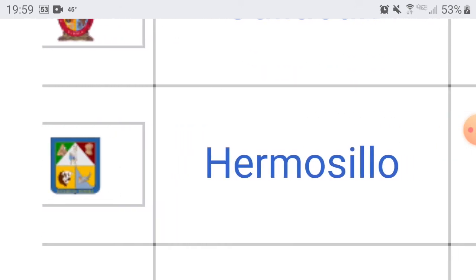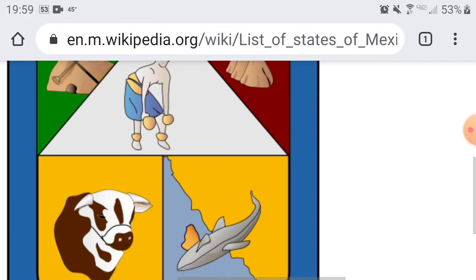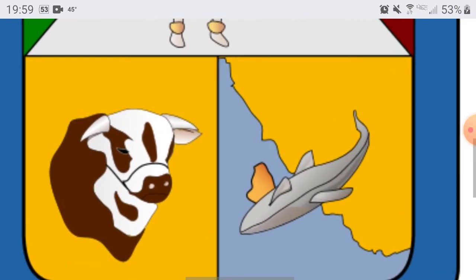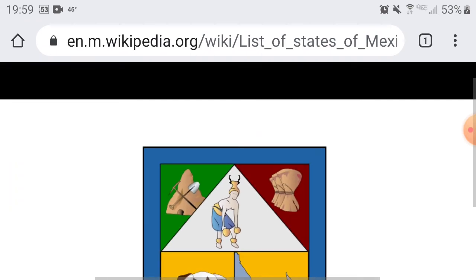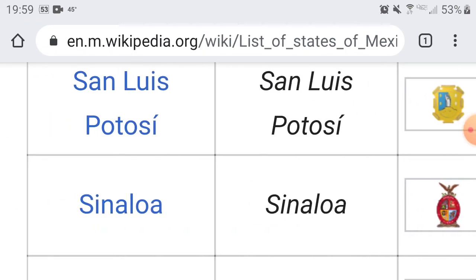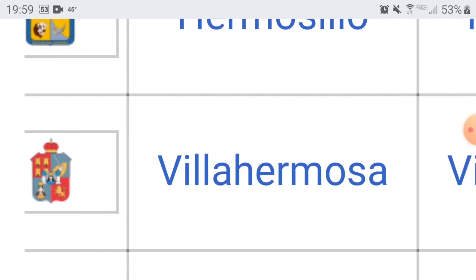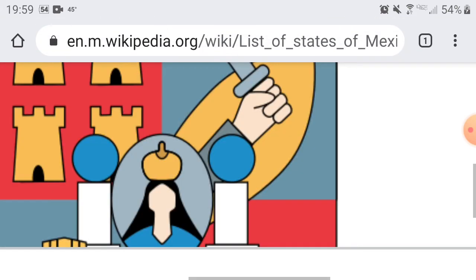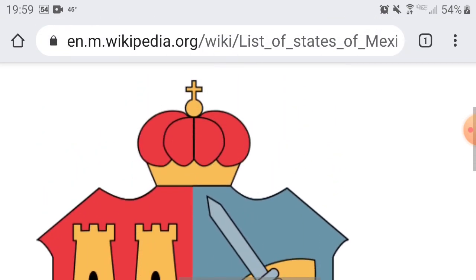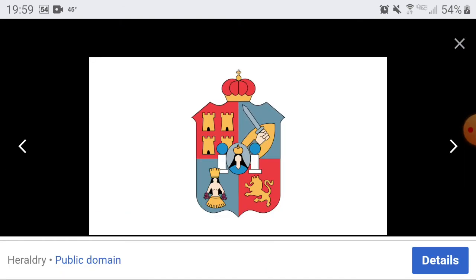Next up we have Sonora — capital is Hermosillo. Is that another cow? I think that's a cow I'm looking at. Tell me if I'm wrong. Six for you guys. Next up we have Tabasco — no, you're not thinking of the hot sauce. The capital is Villahermosa. It looks cool — it's got these little symbols on it, and a lot of them have this royal crown at the top. Looks cool.